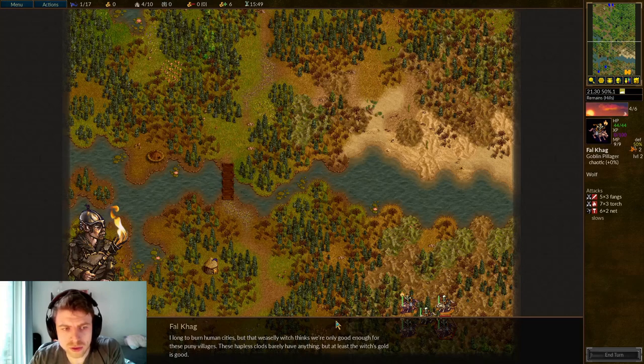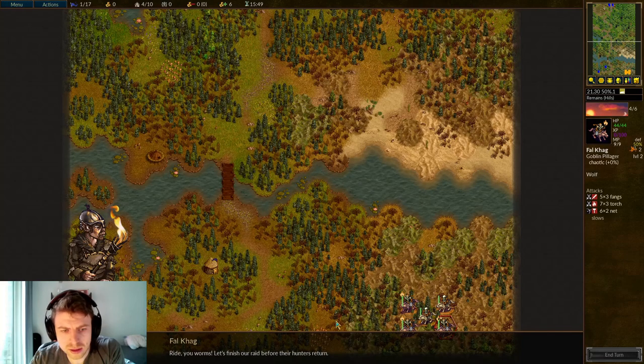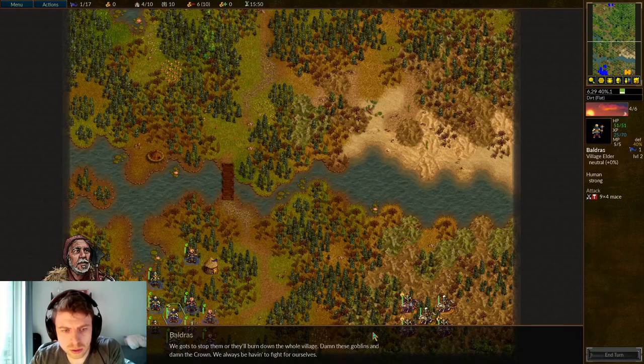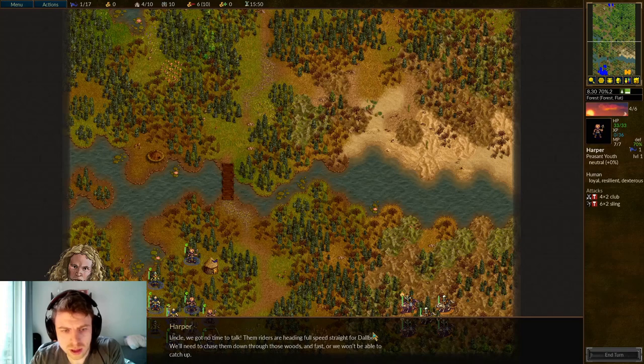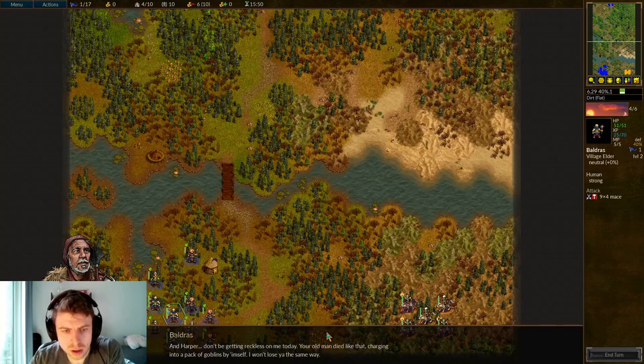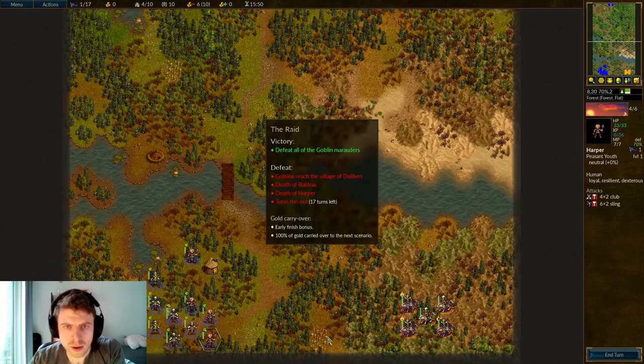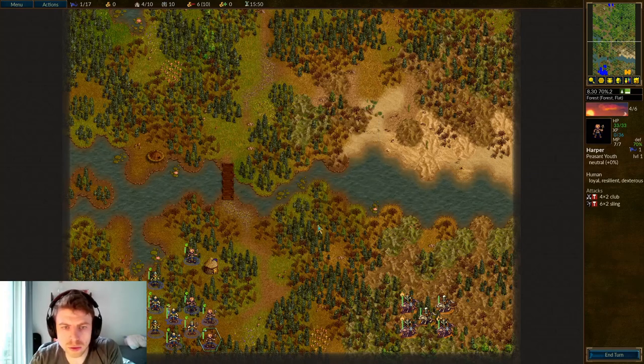We have our first enemy antagonist, Falkyne. And here's the hero of our story, Baldruss and his nephew Harper. So we have to defeat all the goblin marauders and stop them from reaching the village, and not lose our main heroes either.